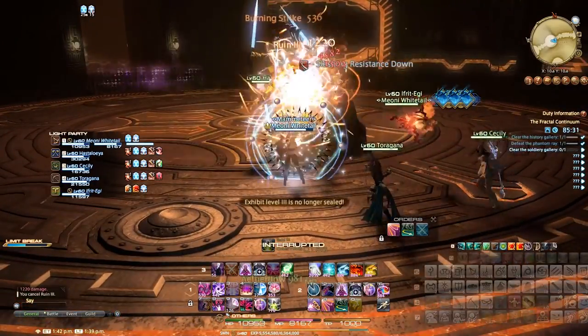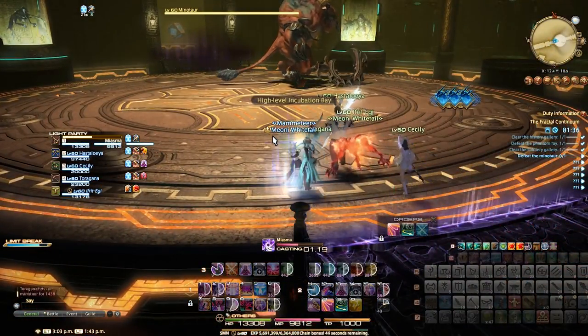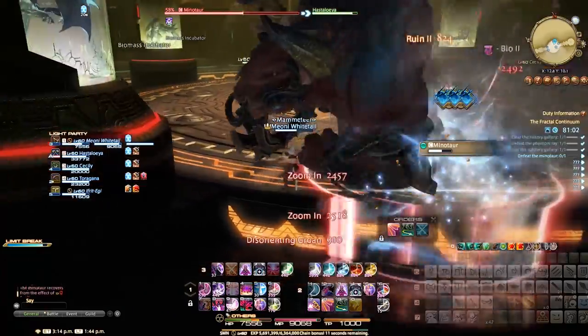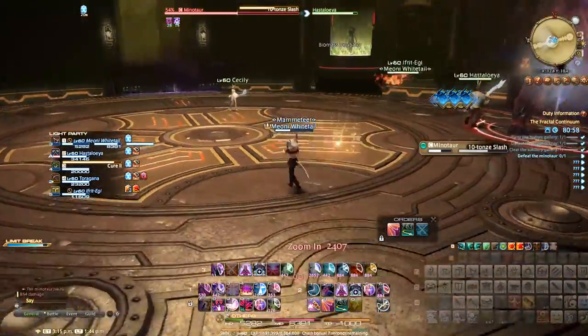On to the second boss — this Minotaur. This guy only really seems to cause potential issues when he charges you, but as long as you move away in time he can't finish you off. And Cecily does an amazing job here of healing you. Sometimes. Don't give her too much credit though. Not anything too problematic.